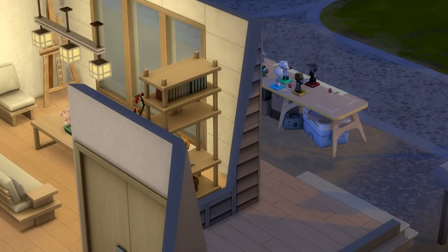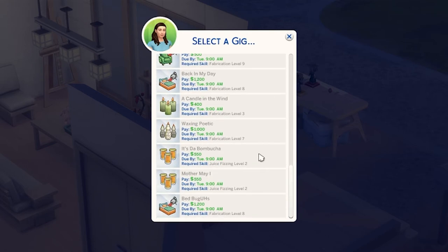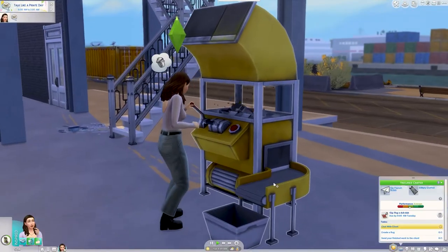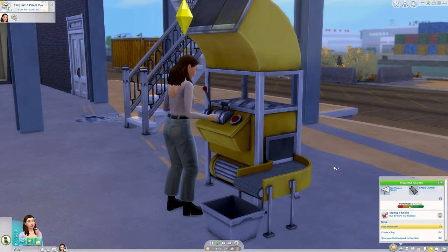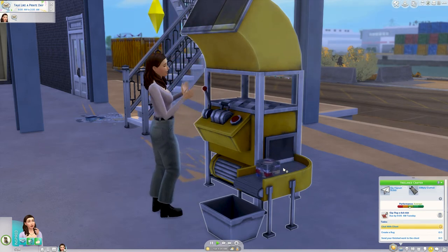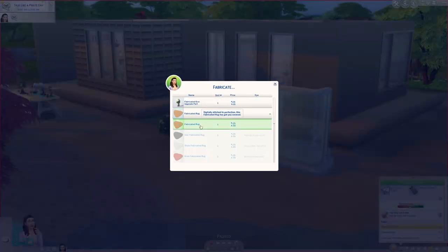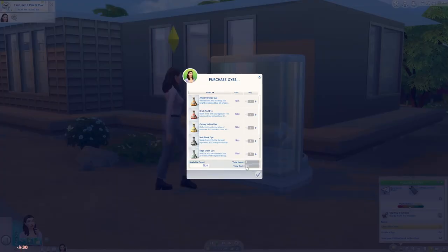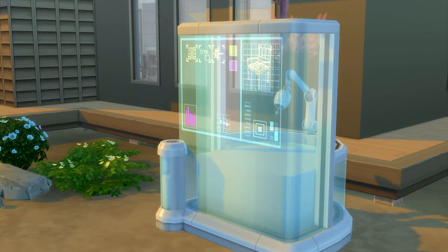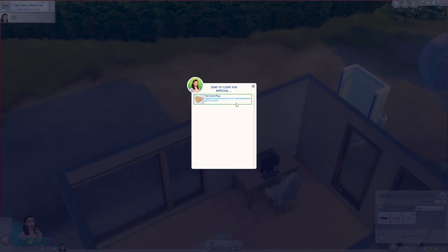With the freelance maker career you will need the Eco Lifestyle expansion pack, but you can do many things: fabrication, candle making, juice fizzing. You will need to buy the stations from build and buy — as you can see I'm putting down the fabrication station here. You will also need bits and pieces to do fabricating which you can get from the recycling machines around community lots in Evergreen Harbour. You can recycle most things from your inventory — I actually recycled a couple of tombstones to get my bits and pieces. Once you've chatted to your client you can start fabricating. You can also purchase dyes to make different colours. Once you've finished your project, go to the computer, select the freelancer option and there will be an option to submit your project.